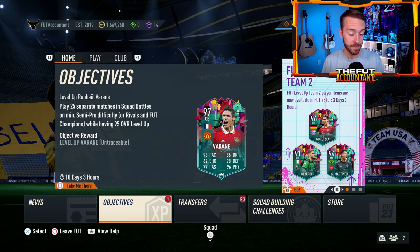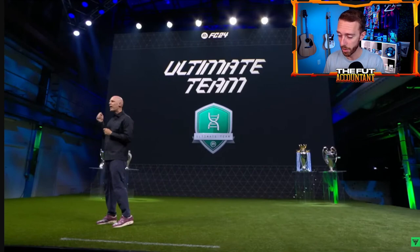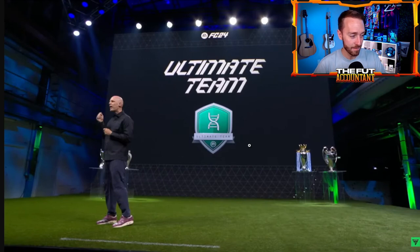It's all about play-to-upgrade. The Mukoko example EA used in Amsterdam shows a silver Mukoko upgrading to a gold 85. These cards get upgraded with new card designs that use that DNA-twist dynamic seen on the crest in the announcement video. There are two card designs: one for a card in progress and one for a card that has reached its final evolution for now.